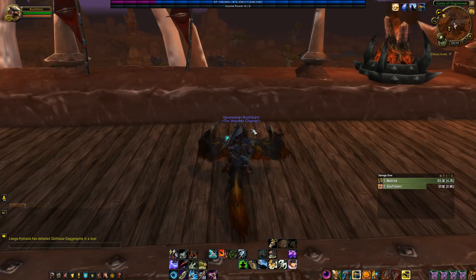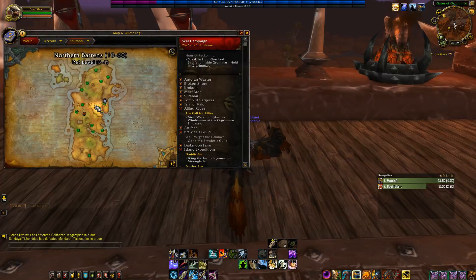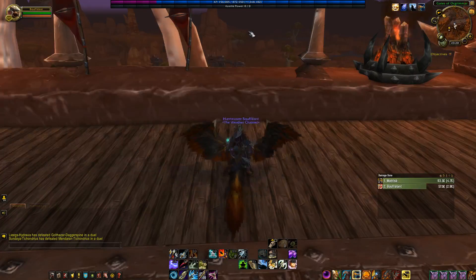Next up is Pet Tracker. Essentially, Pet Tracker puts a paw print on the map for all available pets in a particular zone. I have it turned off here because it got a bit annoying, but you can toggle it on and off right here. As you can see, if I want to know where a Harpy Youngling is, it's right over there in the Barrens. It's pretty good if you're out hunting pets, and it will also label non-wild pets as well.